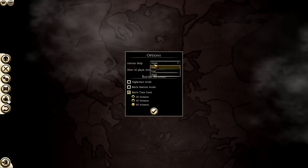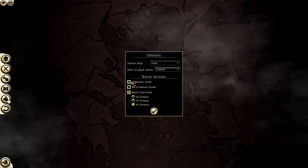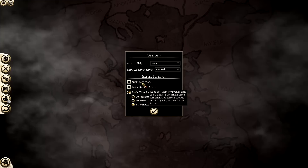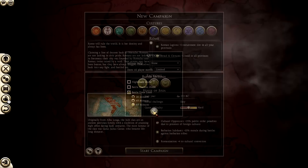Under campaign settings we have advice and help - I've got it on none, but if you're brand new you might want it on low or high. Show AI player moves is on limited - you can have it on off or full. Under battle settings we have nightmare mode, which adds the scare everyone trait to all units - that was the Halloween special. Battle realism mode we'll keep off for now, and battle time limit is set to one hour.